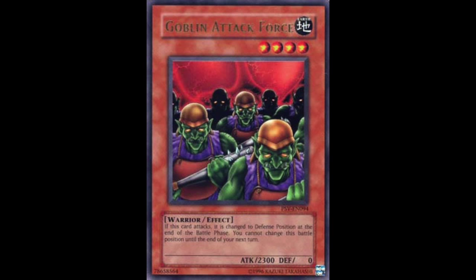Our next monster is Goblin Attack Force. Goblin Attack Force was the strongest level 4 monster in the entire game at the time, nearly rivaling the tribute powerhouses of Jinzo and Summoned Skull with its 2300 attack. As this card was printed as a rare, it saw widespread use in many decks, mainly aggressive beatdown strategies, as it could essentially overwhelm all other non-tribute cards.